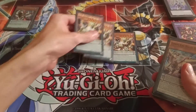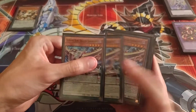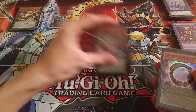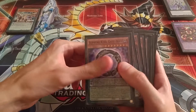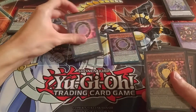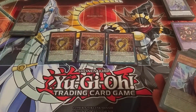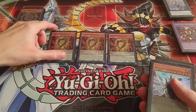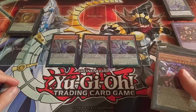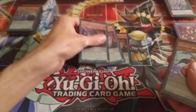I've got three Supreme King Dragon Odd Eyes, three Supreme King Dragon Dark Worms, three Supreme King Gate Zero, and three Supreme King Gate Infinity — that's basically the best Pendulum scale you can get, Zero to Thirteen, so you can Pendulum summon anything from levels one through twelve. I've also got three Astrograph Sorcerer and three Chronograph Sorcerer, both to help bring out Zark.